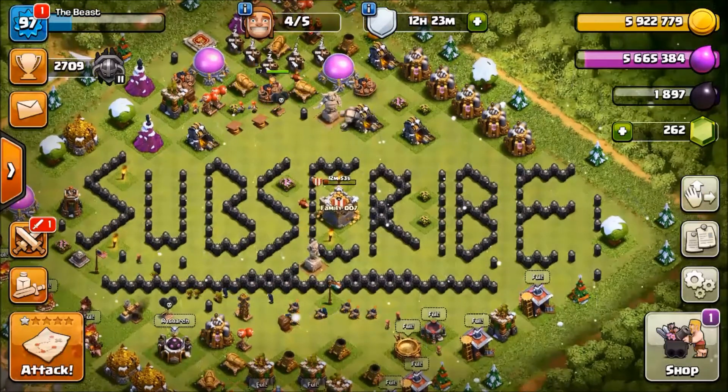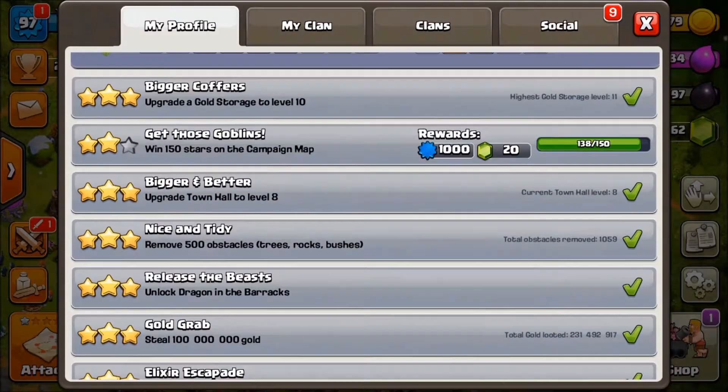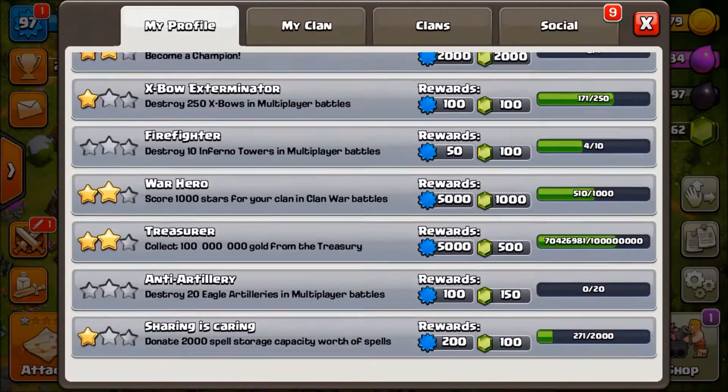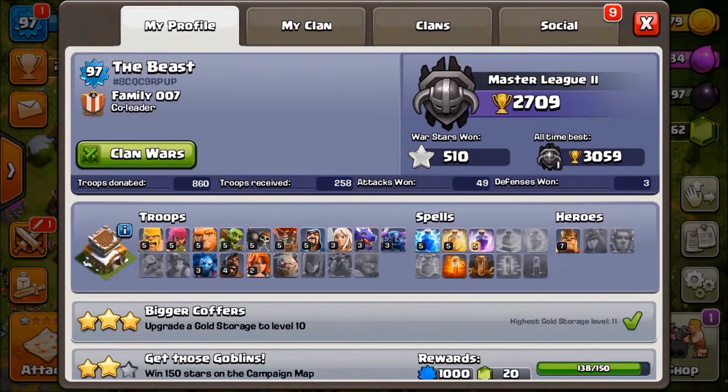Welcome back to another episode of Gaming with AP, in which we will be showing you the Lava Lunatic of Tunnel 9. We will be doing a $10 giveaway when we hit 500 subscribers, so if you are new to the channel go down and subscribe and like the videos to enter the competition.